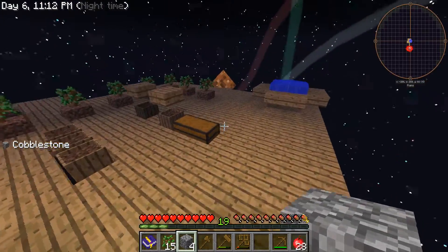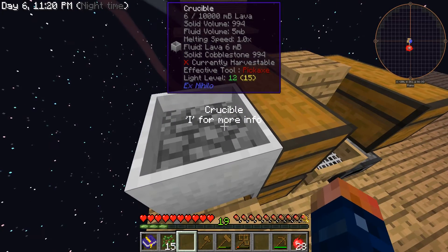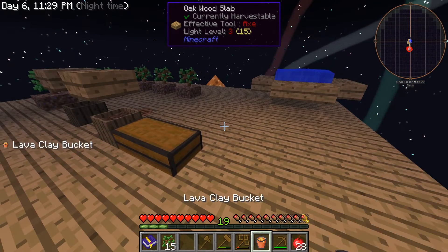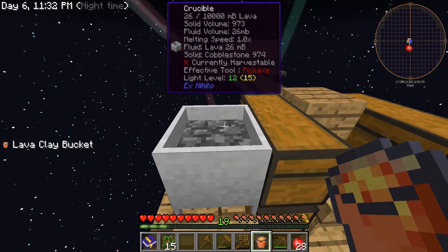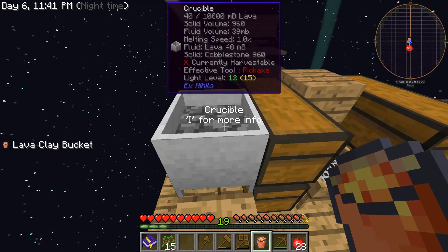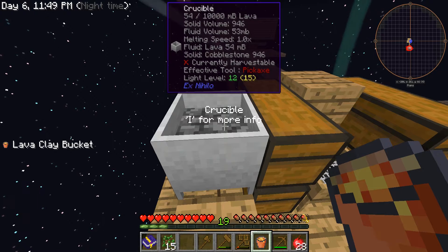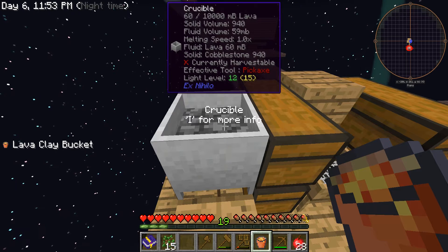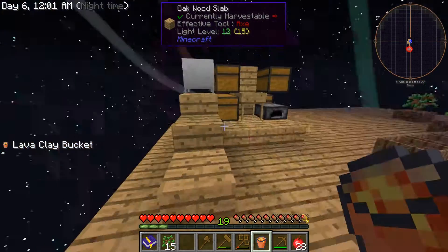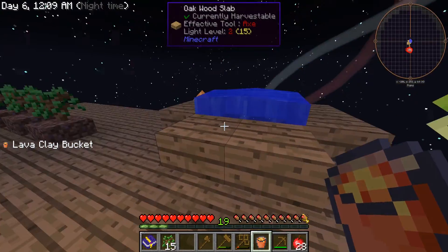You take your crucible and set it on top of a torch - I'm sure any fuel source will work - and then you throw cobblestone in there. Once you get cobblestone thrown in there it'll start turning into lava. The solid volume was at a thousand, and that thousand will turn into one thousand millibuckets, which is one bucket worth of lava. This will hold ten buckets of lava. It's kind of slow; there are of course faster ways to generate lava, but we're just not there yet.